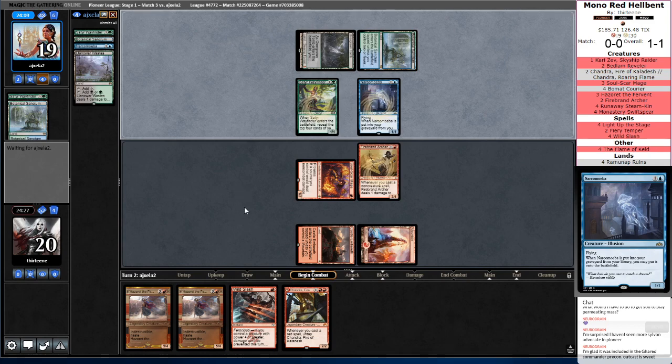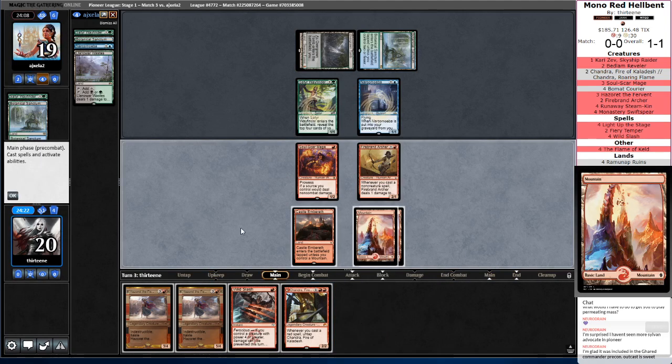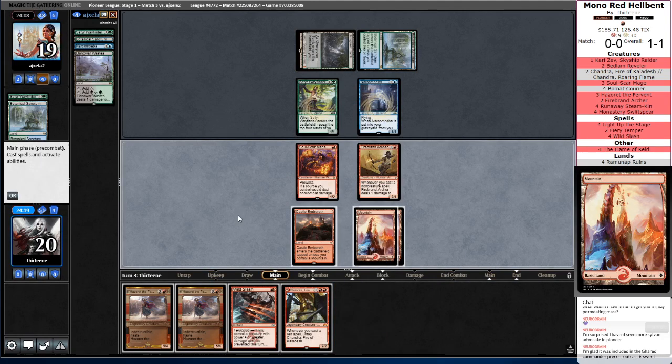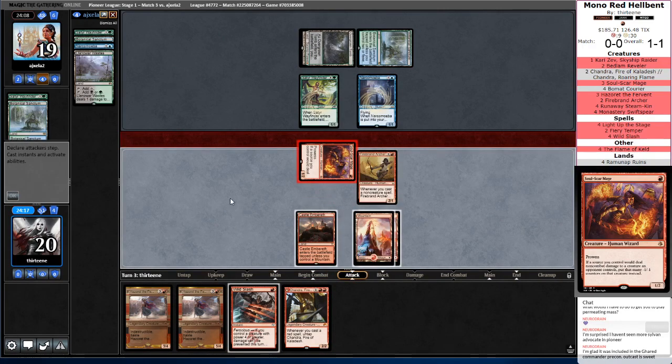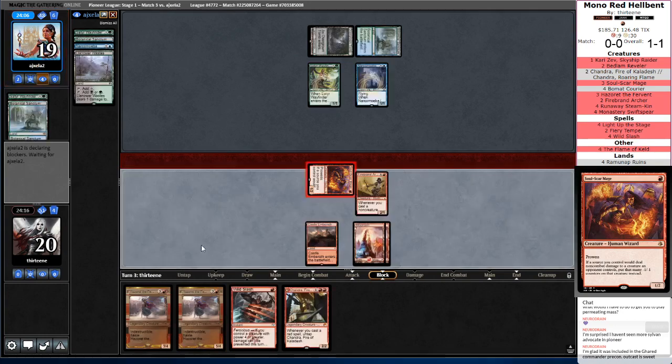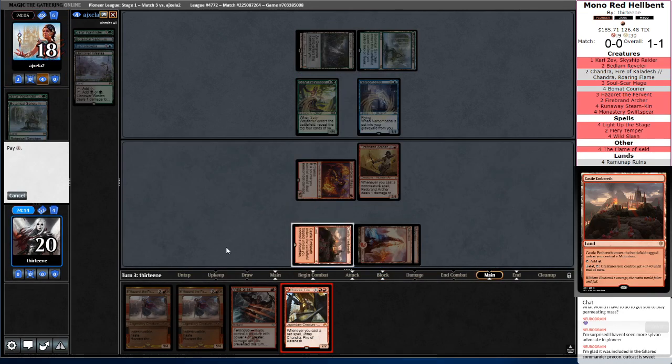I want to run out Chandra here, but if I get a 2-for-1, I get a 2-for-1. They should also read this from a mile away — not block. Then here's Chandra. This looks like such a weird board state — honestly this looks like Chaos Draft, kind of even from the opponent's side too.